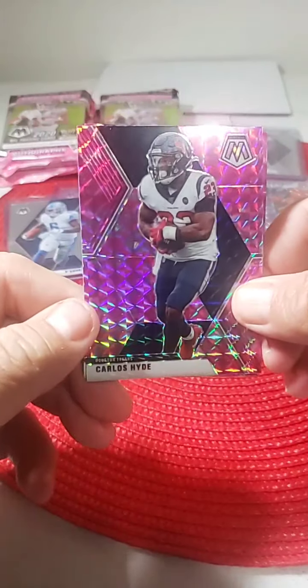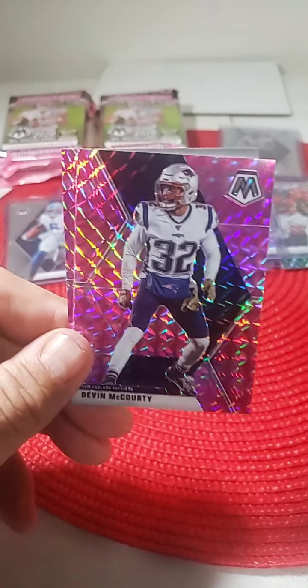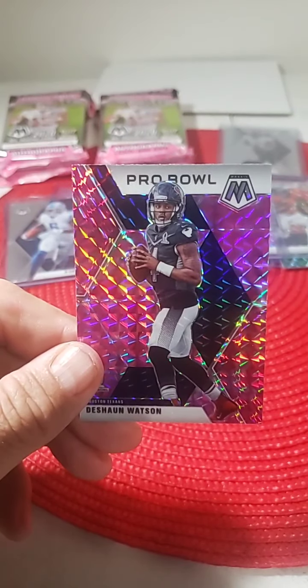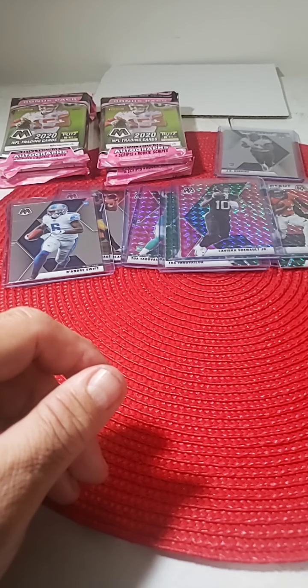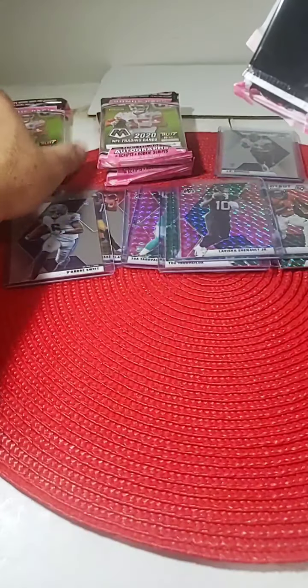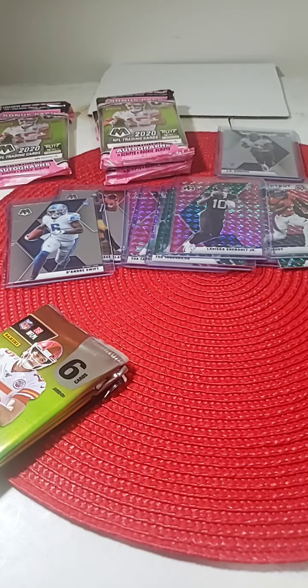Pink camos: Carlos Hyde Houston, Devin McCourty for the Patriots, and Deshaun Watson Pro Bowl. A couple rookies, not too bad there. Getting down to the final four — still waiting for Herbert and Burrow to come along.